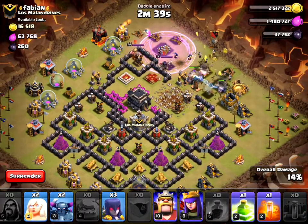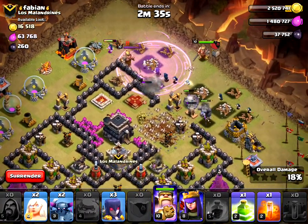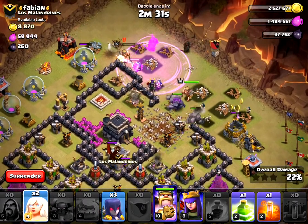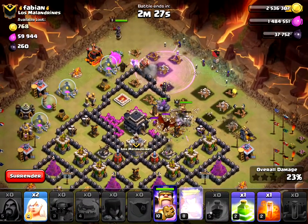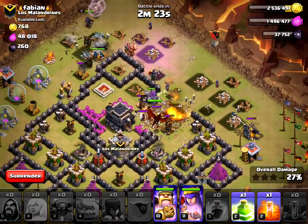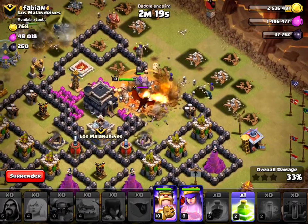I need to take out the Archer Queen so I'm starting my King and my PEKKAs. Now I'm starting my Witches, and I'm starting my Queen over here with two Healers on her. Okay, here come the enemy troops.